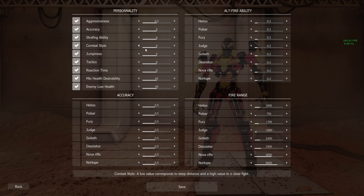Let's set aggressiveness all the way to 1, accuracy to 5, strafing ability to 5, combat style to 1, jumpiness to 1, tactics to 5, reaction time to 5, minimum health desirability to 100, and enemy low health to 75.